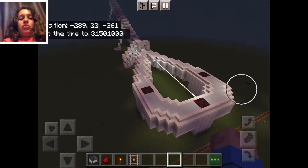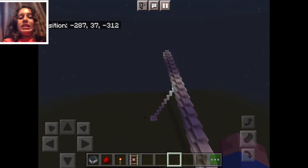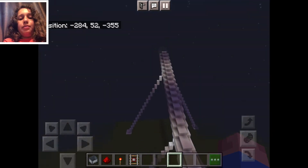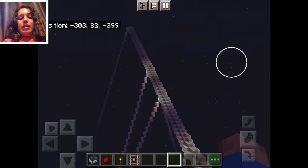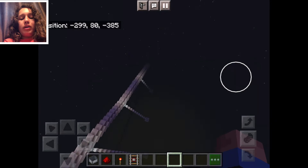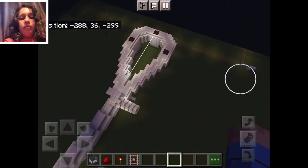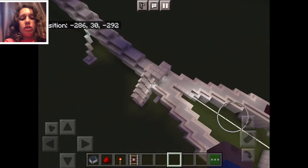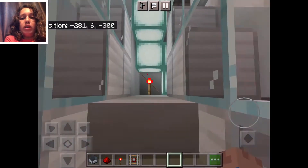Hey guys, welcome to another Minecraft tour video. This is the launch loop, a mega architecture concept from the future. It's meant to send things into space instead of rockets, which are pollutive. Let's check this thing out — it works just like Star Tram Generation 2.